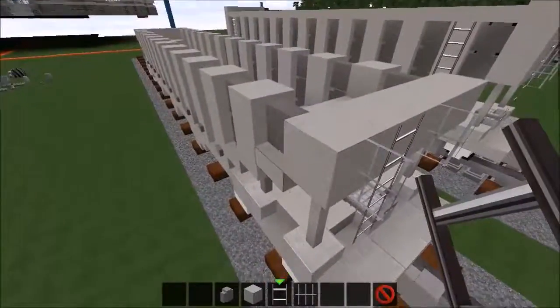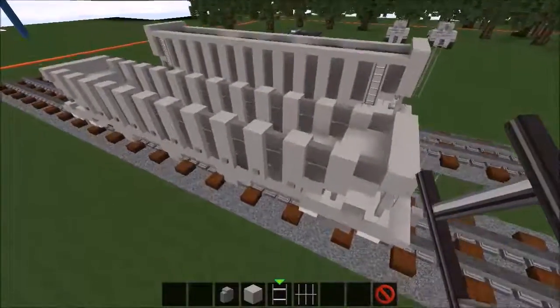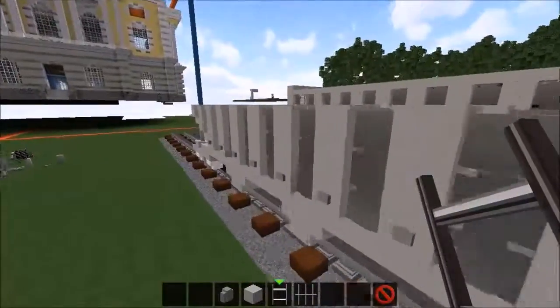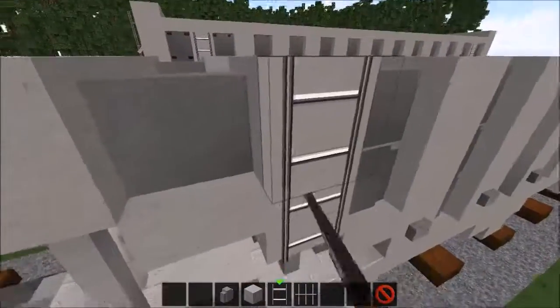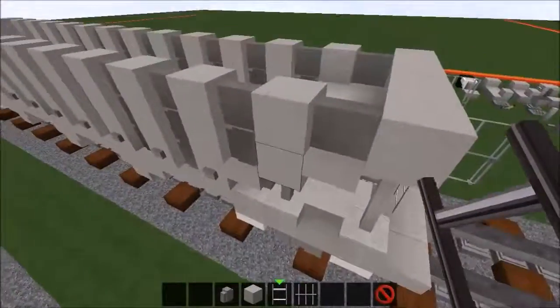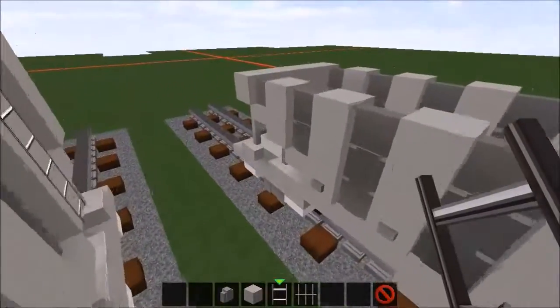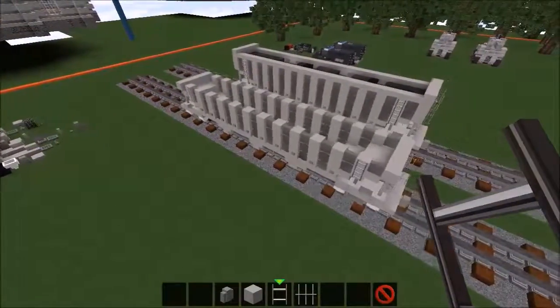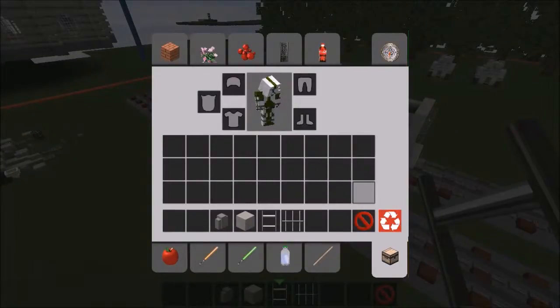Something else we did forget in the last layer is placing stairs on these blocks right here. I'm sorry, I forgot stuff. It happens. Now that we're actually done this layer, we can move on to the next one.